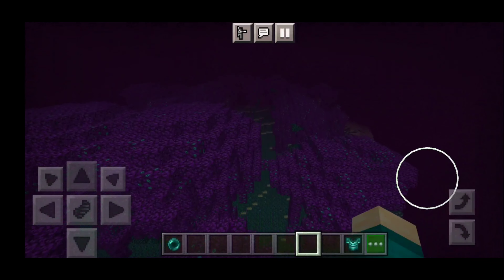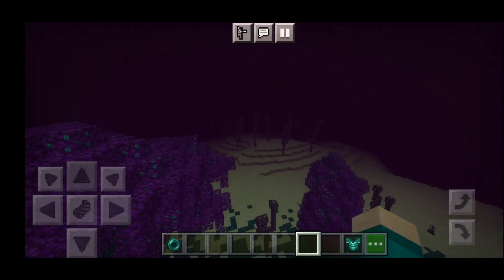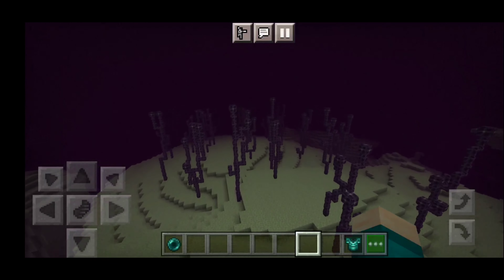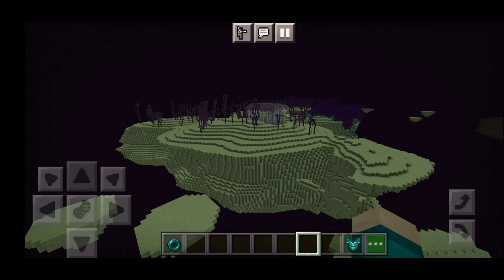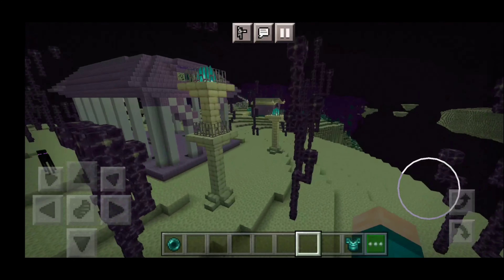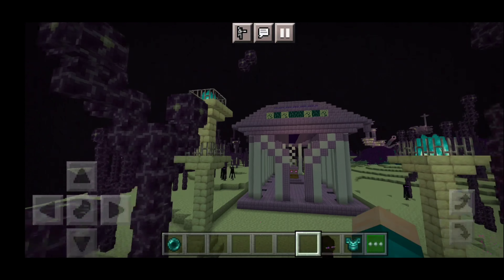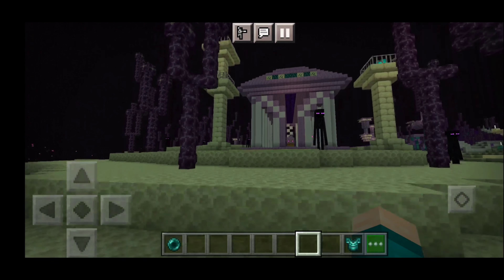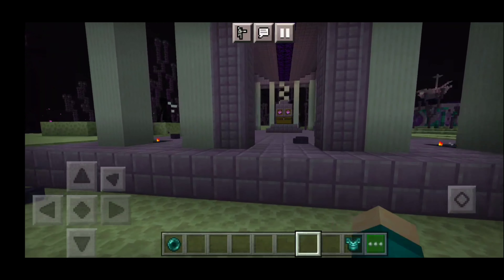The biome goes on for quite a while and has a main purple theme to it. There's a structure here that some of you may have already noticed - it's like a coliseum with pillar things. Here's how it looks: we get two little towers with blue fire, which I definitely love.